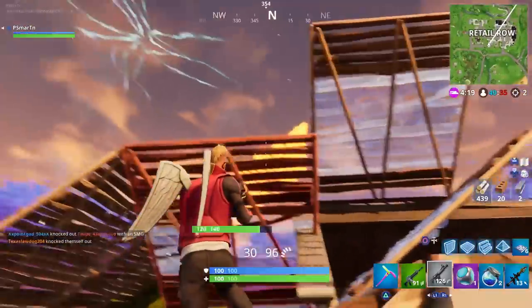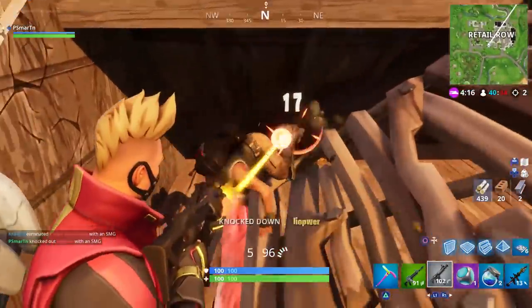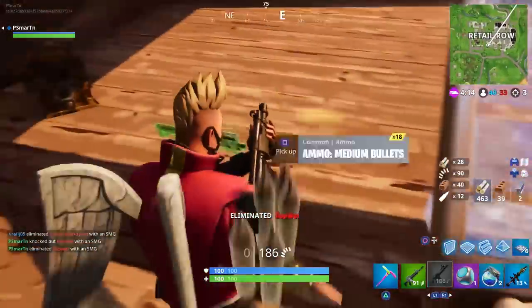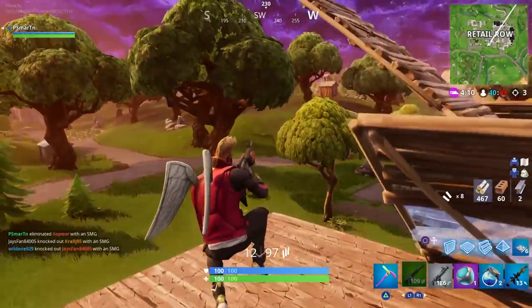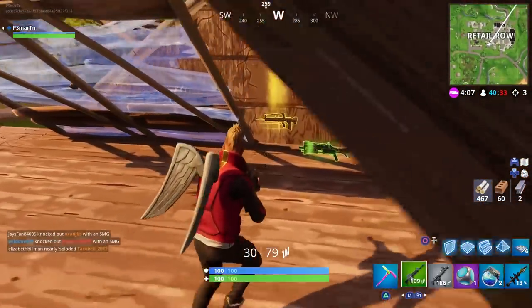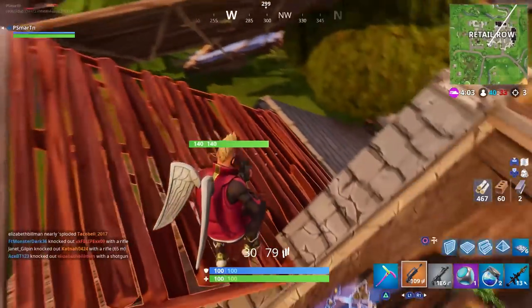Once you hit five out of six locations you're done with that challenge. The other challenges are very easy, so there you guys have it - follow the treasure map in Flush Factory, shoot the clay pigeons, and that's all we have for Week 3. Hope you guys enjoyed this video. I know it was short but hopefully it helped you out. Drop a like if you did, subscribe if you haven't already. Peace out.